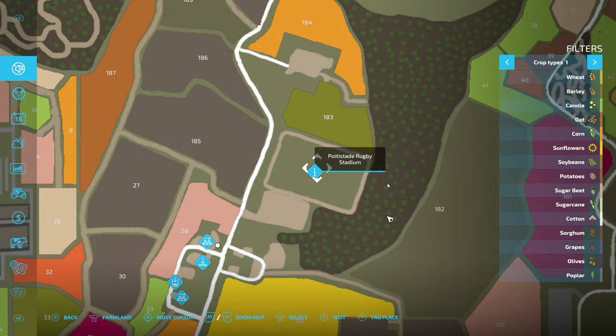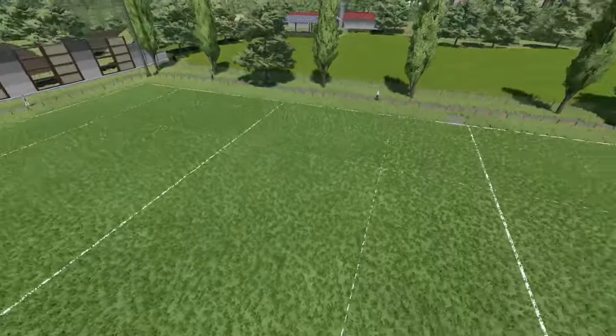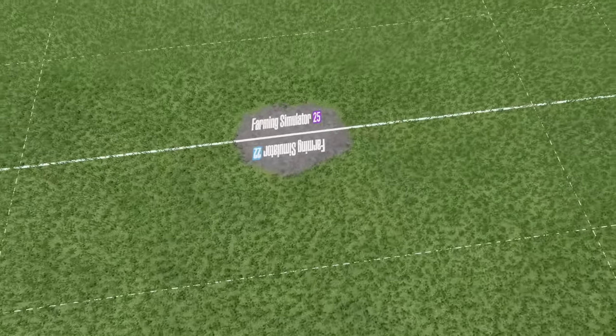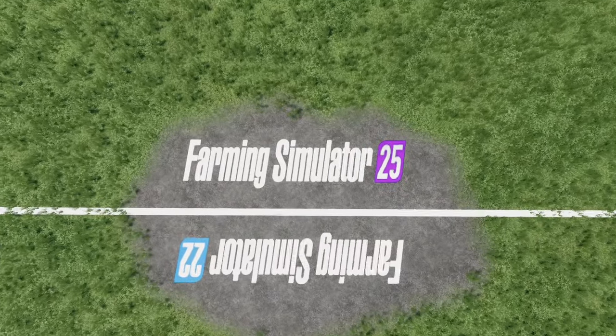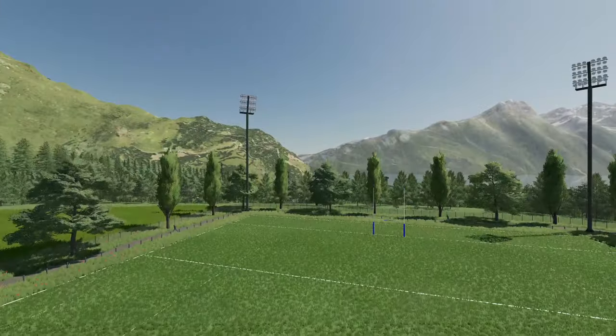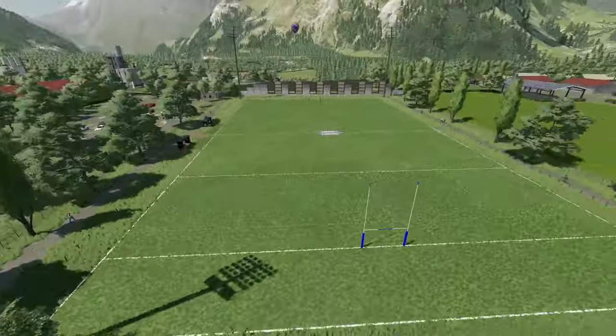There's also bulk storage, a rugby field, a karting field, and a motocross circuit - kind of neat. Taking a look at a few of those real quick: right here is going to be your rugby field, which is very, very cool. They've cut out the center of it and painted down a Farming Simulator 25 logo and a Farming Simulator 22 logo.